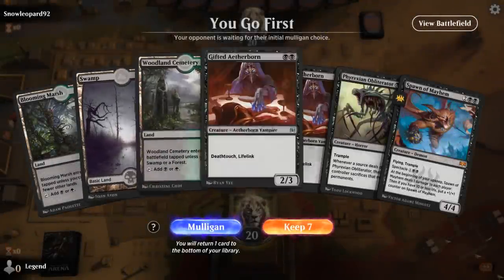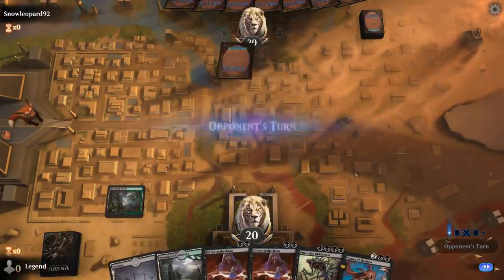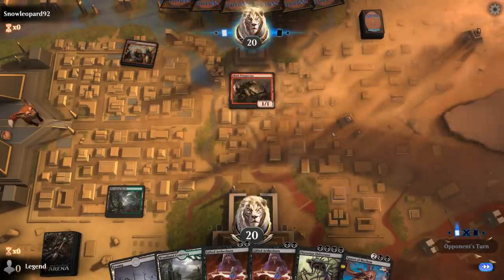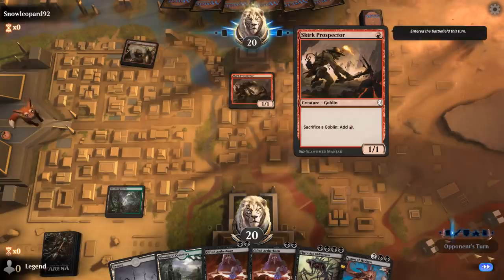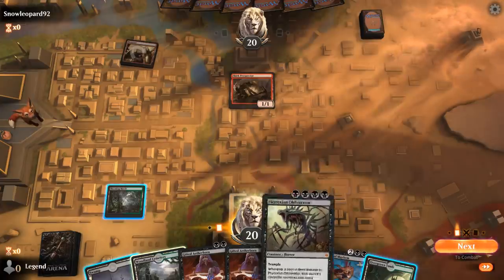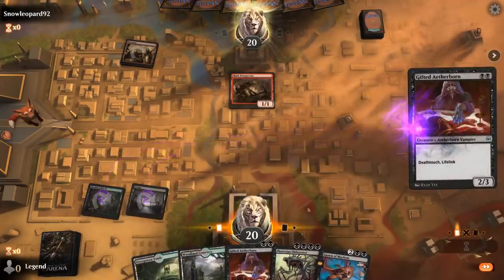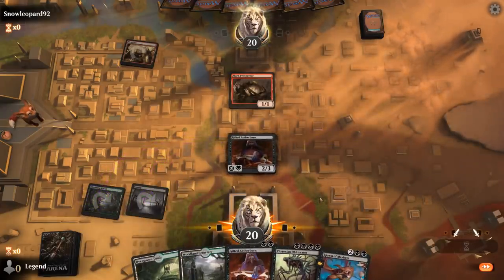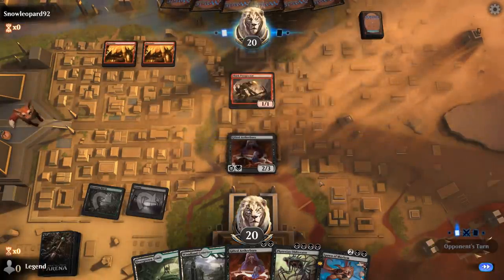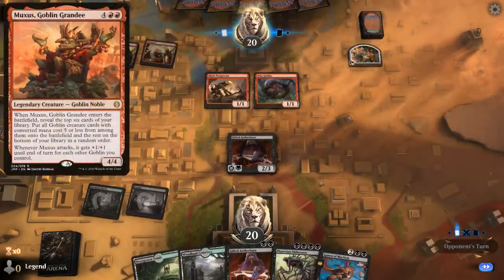We're on the play with what looks like a keepable hand. Turn 2 Aetherborn, hopefully turn 3 Spawn of Mayhem with Spectacle. And we're facing Goblins. Prospector does make it so if we find Primal Might, they can just sacrifice whatever creature we try to fight to prevent the Obliterator making them sacrifice permanents. In general, the Goblins matchup is probably not a favorable one — we rely pretty heavily on Thoughtseize to take away Muxus, which can otherwise just win the game on turn 3, and we don't have a ton of answers for Krenko.